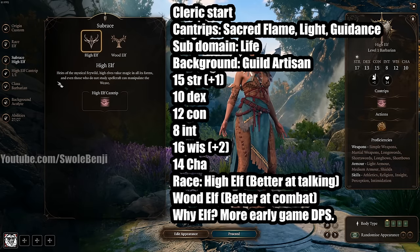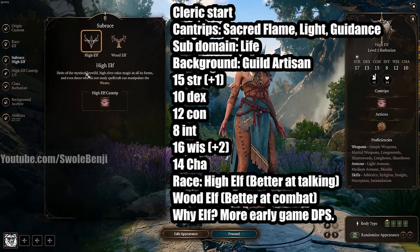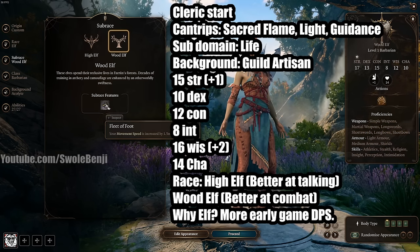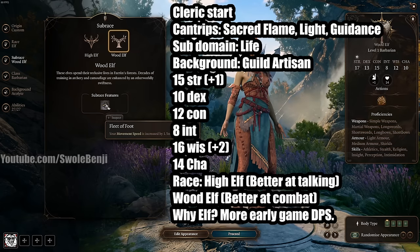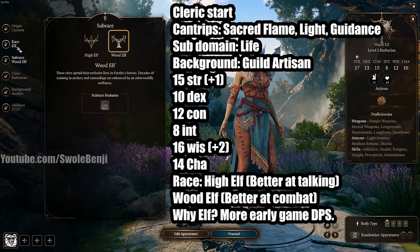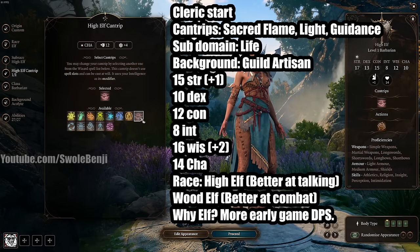For everyone else wanting a slight advantage in combat — which you won't need by the end of Act 1 once you have camp caster buffs — Wood Elf gives you extra movement speed of 1.5 meters. I'm going High Elf with Friends.